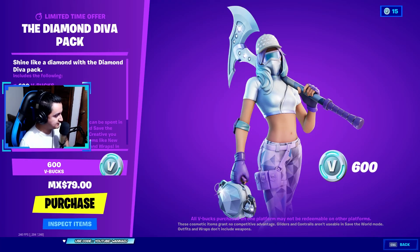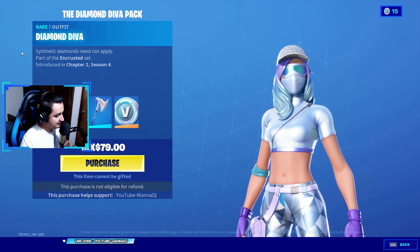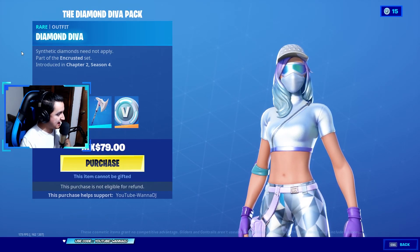So here we have the limited time offer — the Diamond Diva pack. Shine like a diamond with the Diamond Diva pack. This bundle has a cost of only $3.99 USD. Honestly, I don't even need to review this bundle — $3.99 USD for this outfit that looks amazing, 600 V-Bucks, a back bling, a pickaxe — this is a no-brainer right here.